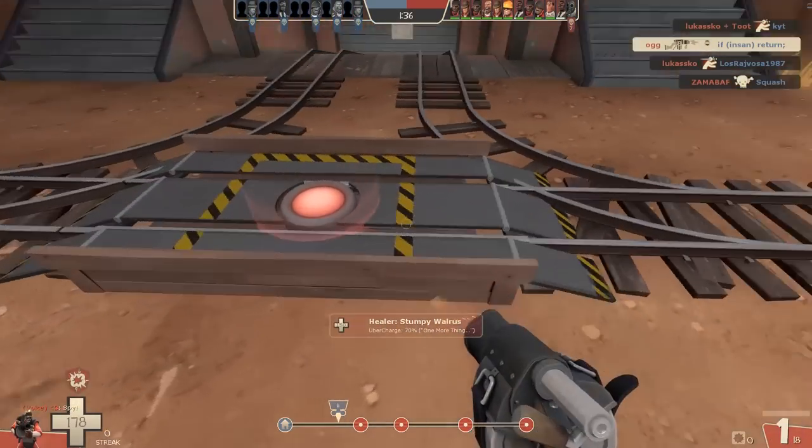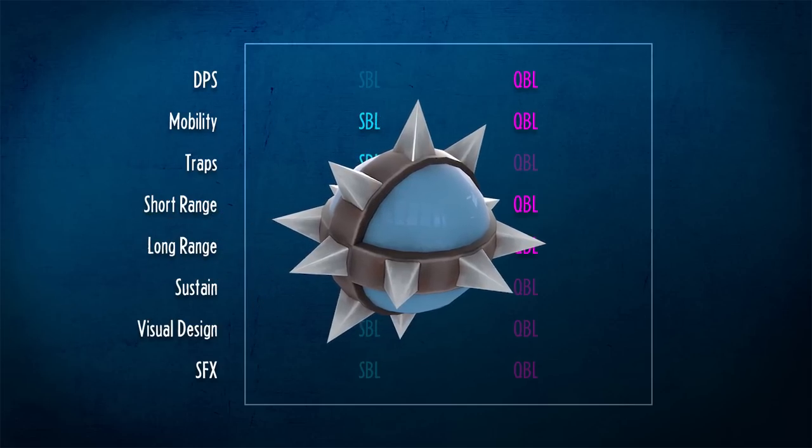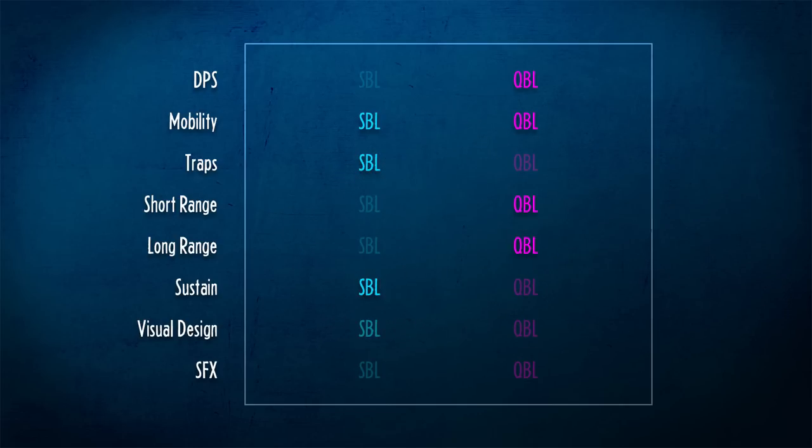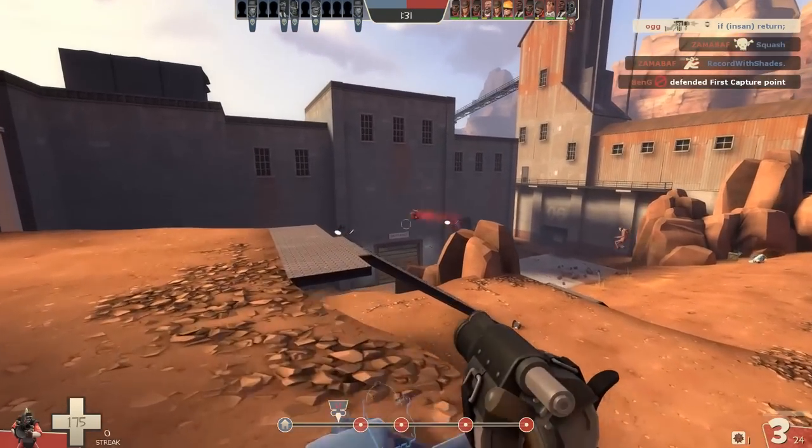Just for fun, let's end on a couple of subjective items: visual design and sound effects. For visual design, they both look pretty beautiful — the sticky bomb launcher is pretty much an icon, although the sticky bombs for the quickie bomb launcher look pretty awesome, very spiky. I'm going to give it to the sticky bomb launcher because I feel bad for it. And finally, sound effects — this clearly goes to the sticky bomb launcher as well, because the quickie bomb launcher makes a weird double-echoey sound. I don't like it, not one bit.